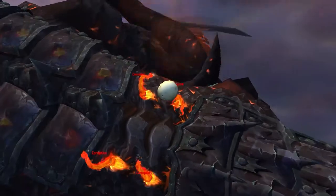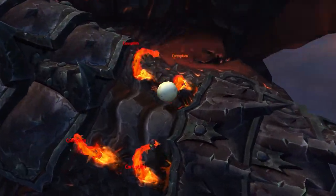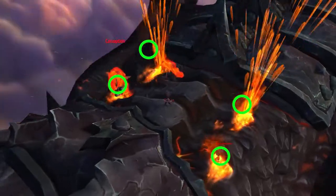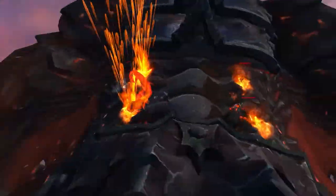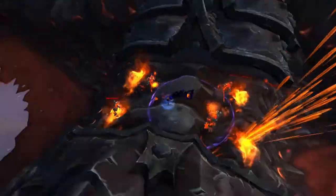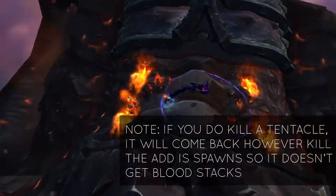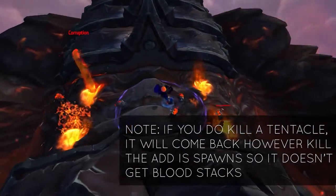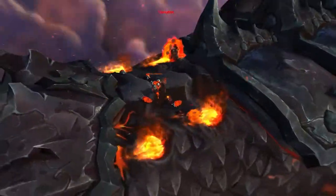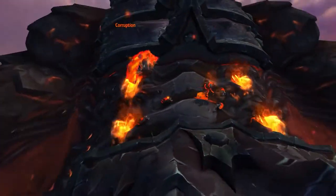You're going to drop into Deathwing's back where you'll be greeted with four tentacles. What you're going to do is kill three of them and leave one up, then kill the three Amalgamation ads that spawn. It is important you kill these ads because they will soak up the Bloods, which you need for stacks on one ad to blow up his armor.